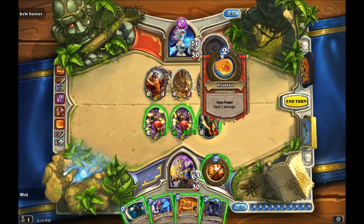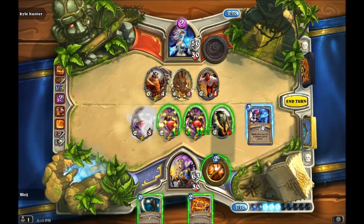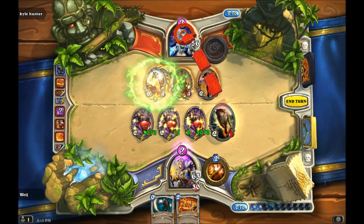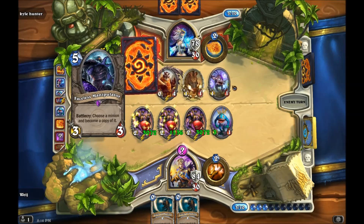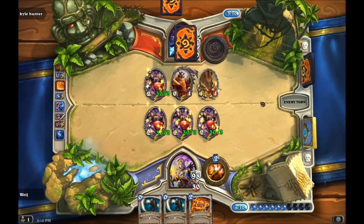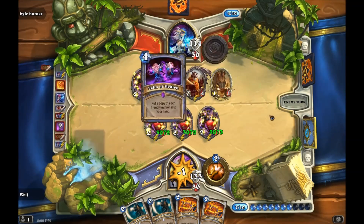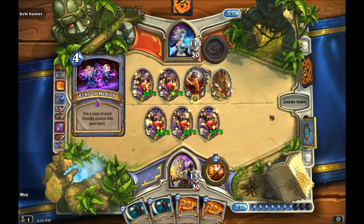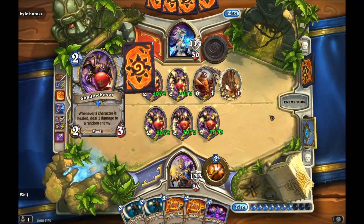Now to save time on buffing, we each have two faceless manipulators in our deck, which I wanted to use both of them for making shadowboxers that are already buffed. But I actually had to use one for a Lorewalker Cho, and I'll explain that later. So with only two shadowboxers and two faceless manipulators, that's only four shadowboxers, so we use Echo of Medivh to give us more.